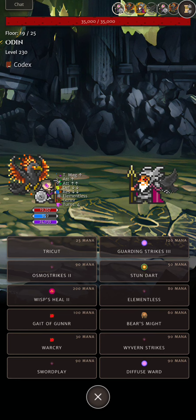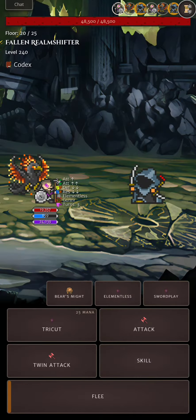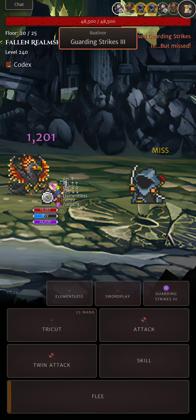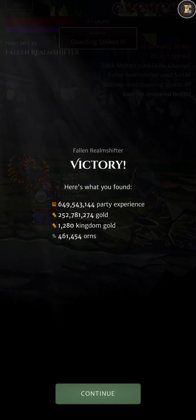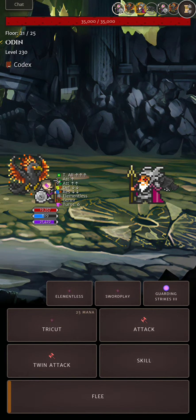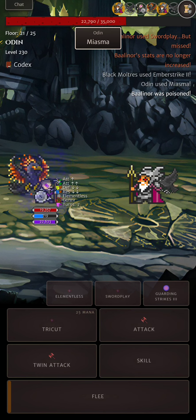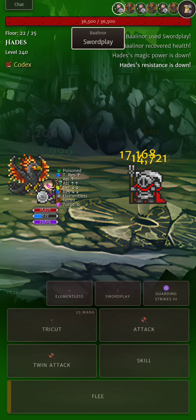The second thing is Warning Strikes — I have three unlocked, working on the fourth. It's a good multi-hitting skill with decent penetration. It's also useful because if your Ward turns are down to one, Guardian Strikes gives you a couple of Ward turns back. So it deals good damage, doesn't cost too much mana, and helps you recover Ward turns.